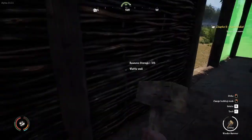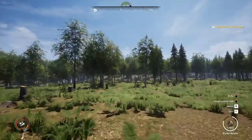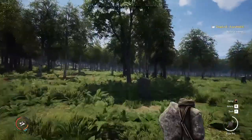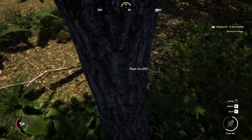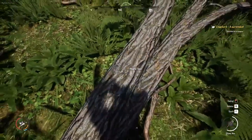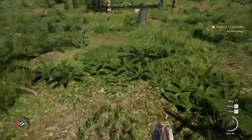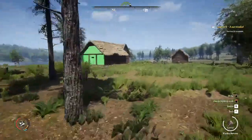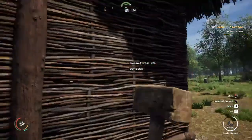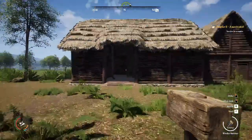It looks like we need four more logs — so we need about a maple tree's worth. It looks like there's one right there that we can go ahead and knock down and that'll complete the build. We're going to finish this strong. There, there, there, there — resource storage one complete! Medieval Dynasty Let's Play number three, and as of today our resource storage one is complete.